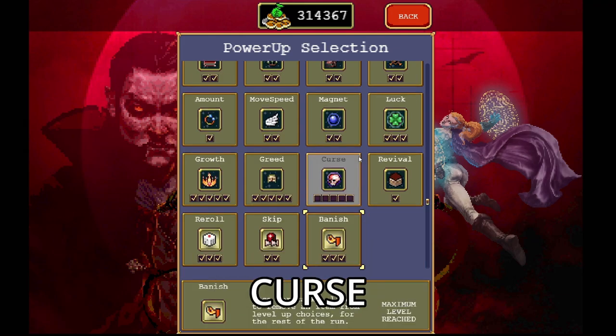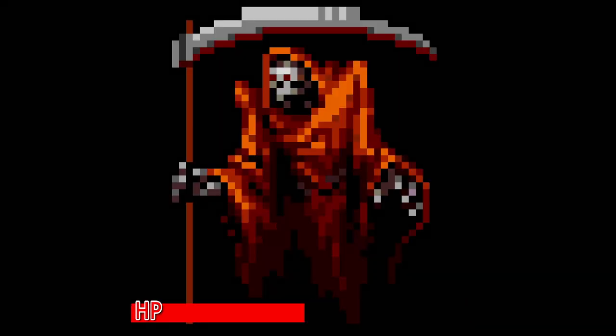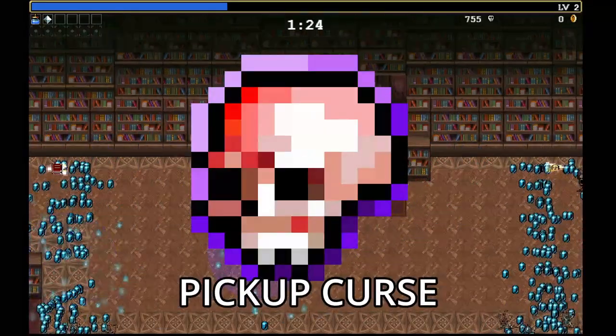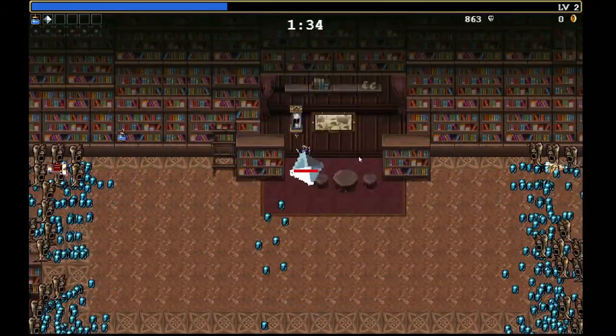The first thing you'll need to do is make sure that you have anything but Curse upgraded in your power-up section. This is super important because the reaper's health will be around 1.2 million when we do this right, so adding Curse will just make your job harder. Do not pick up Curse at any point during this run.